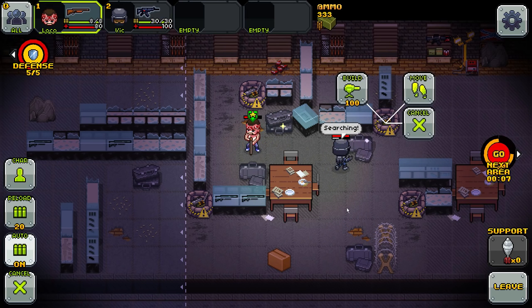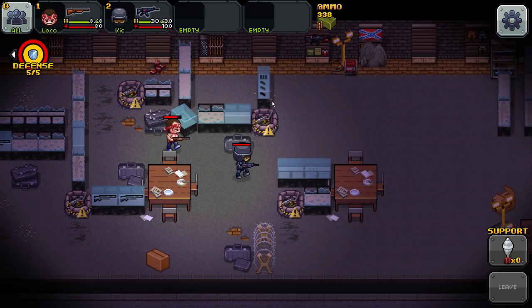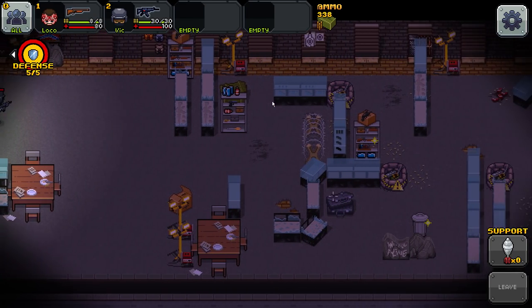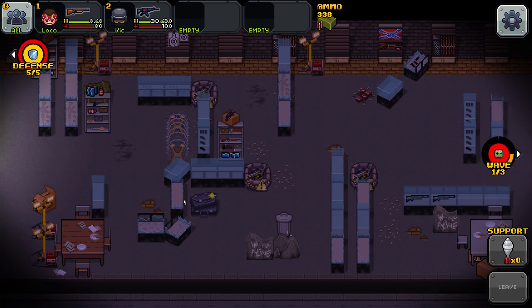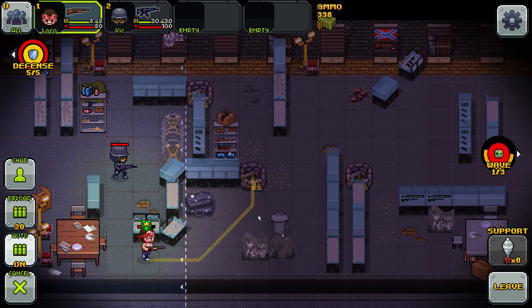You guys told me in the comments that apparently reloading - or forcing a reload - when my guys haven't gone through their ammo just yet actually uses my extra ammo. For instance, assuming the guy needs only one more bullet to fill up the clip and I have him reload, it will actually use 20 instantly. I'm not happy about that because I'm a person who constantly reloads - I always want to be ready for anything. We have three waves here. That's not too bad. Let me set up a build here.